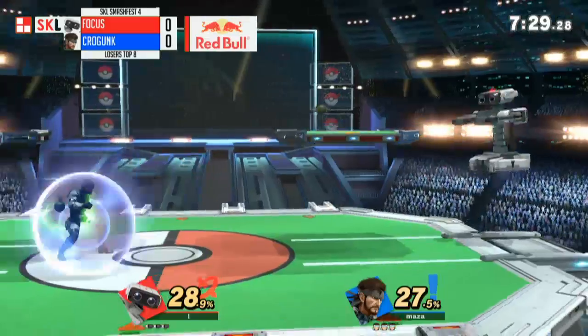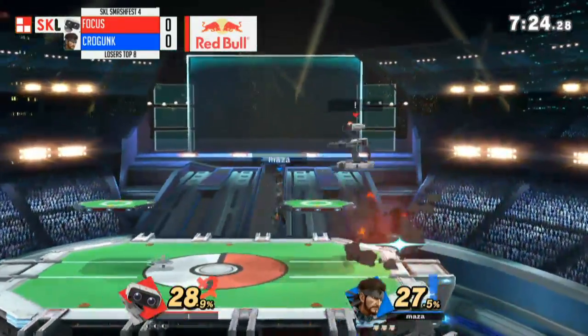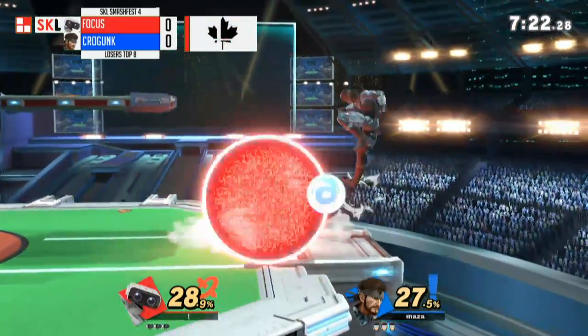Something so weird about Snake's C4 in this game is that once he drops it, it blinks red and it'll just stop eventually. So if you don't remember where it was, it's really hard to see.